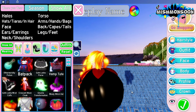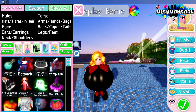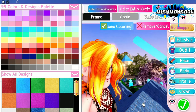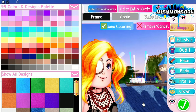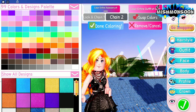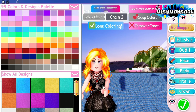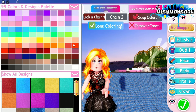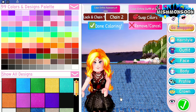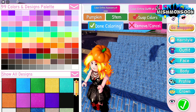Trick or treat, I'm a poisonous pumpkin — that's so cute! Next we have the monocle eyepiece. Wow, it looks cute, I like this one. Next is the body chain. We actually can't see it so I'm going to color it red, just like the one on my body. Oh, it looks nice, I like it!